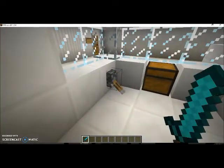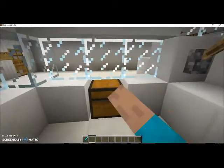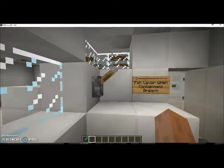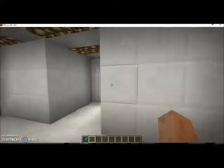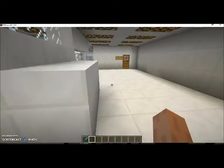I don't know why that lever is there — it goes to nothing. But anyways guys, here we are. We have a dropbox, and it's going to have our levers in it. Over here, you pull this lever whenever there's a containment breach. And here we are — it's a containment breach, so no one can exit. This is the only exit in this whole entire build, so no one can escape.